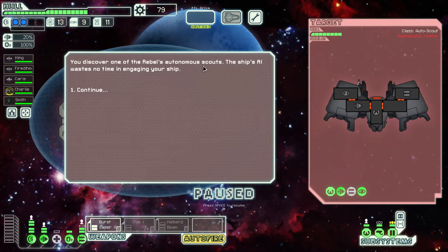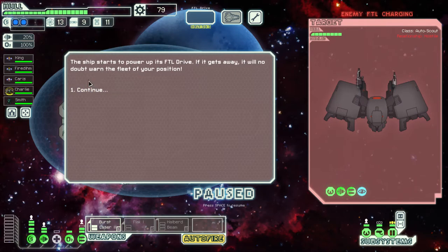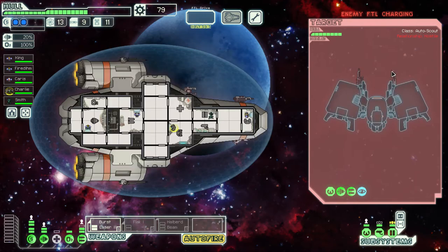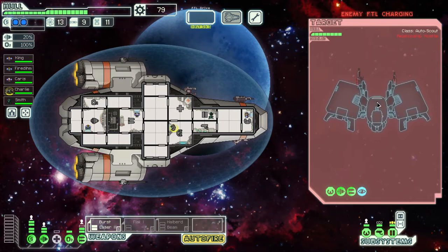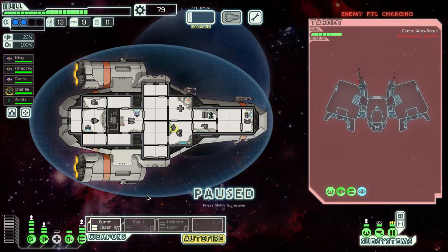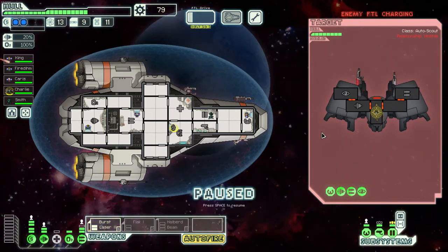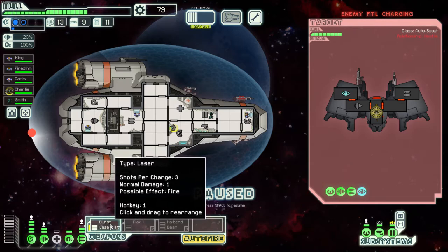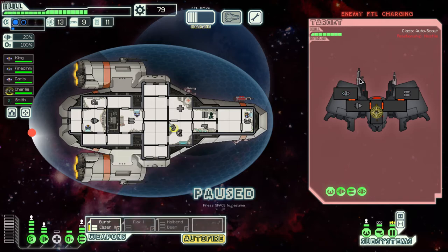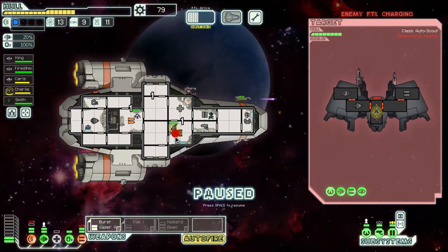We discover a rebel autonomous scout — this ship has cloaking. When it's cloaked, our weapons will not charge and we cannot target anything. They're also starting to power their FTL to escape. They have a fairly legitimate weapon setup. I've got to go for their piloting right off the bat because I do not want them to run — we need this money. Also worth noting the burst laser mark three fires five lasers instead of three but takes more power and charges slower.